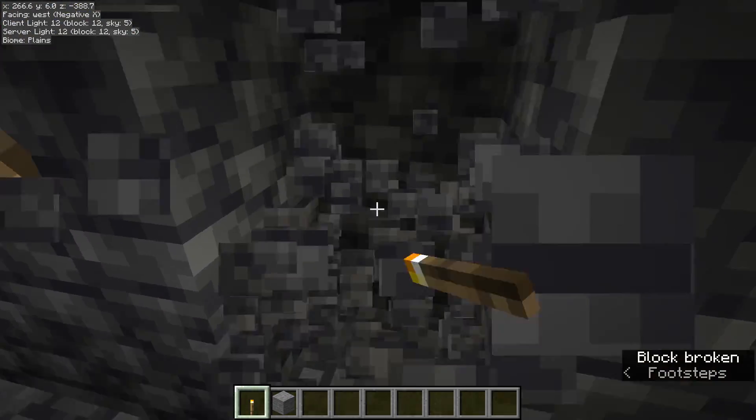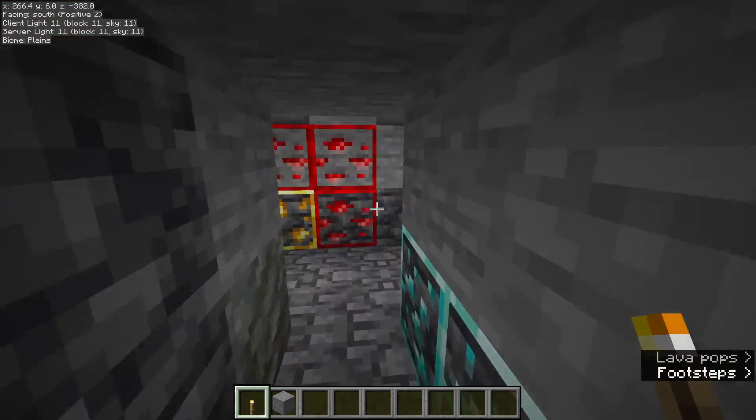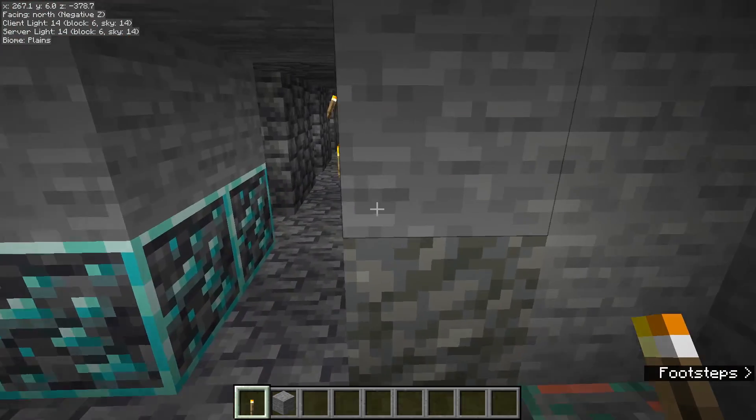Move two blocks forward, branch until you hit lava, branch until you hit lava. And in between each branch, if you accumulate a bunch of blocks, you can head over to your chests or your furnace and put stuff away.